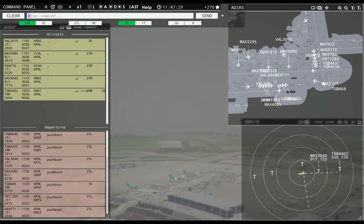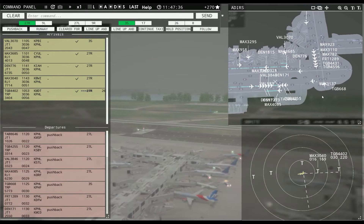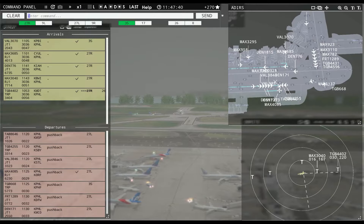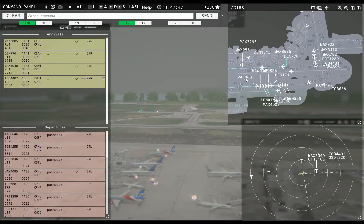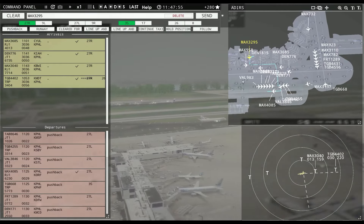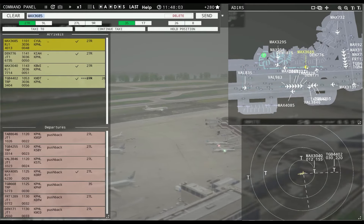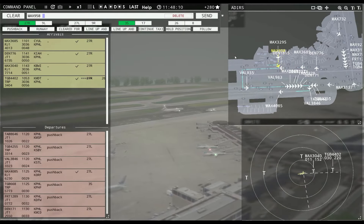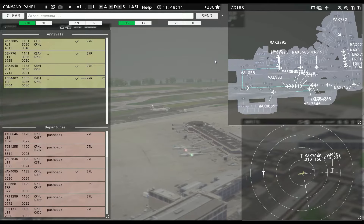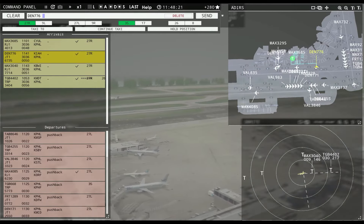Denali 776, taxi to apron. Magic 4085, runway 27L, cleared for takeoff. Philadelphia tower, Magic 329 or 5, runway 27L, line up and wait. Runway 27L, cleared for takeoff, Magic 4085. Value 3846. Magic 329 or 5, runway 27L, taxi via Kilo Yankee Sierra. Hold position, Magic 9 nerd 5 8. Continue taxi, Magic 9 nerd 5 8. Should have gotten him across — oh well, they can wait a minute.